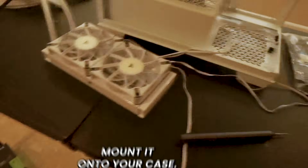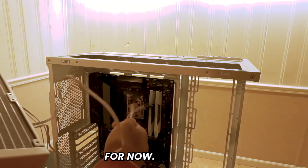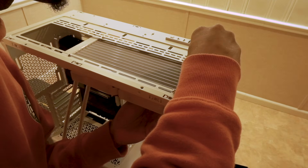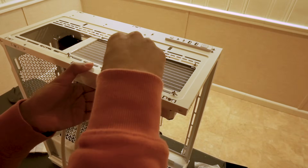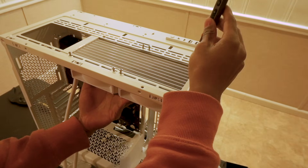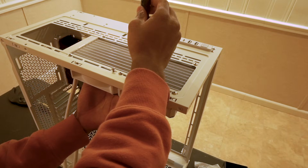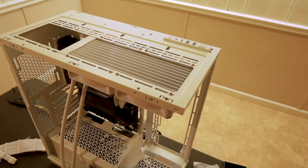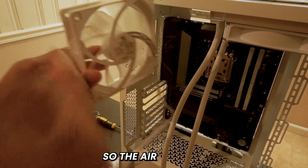Now I'm going to show you how to mount the AIO onto the case. Get your cables and tuck them in the back for now. When screwing the radiator in, make sure you screw in a crisscross pattern so everything is tightened correctly — it helps everything have equal force. We'll also add an exhaust fan at the back, positioned so the air is going outward.